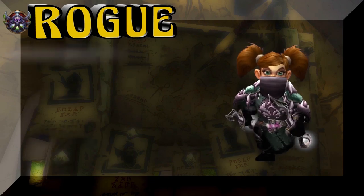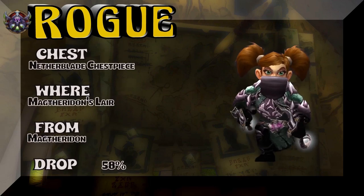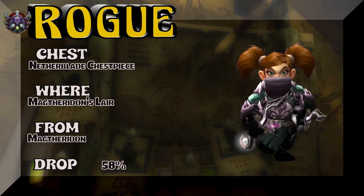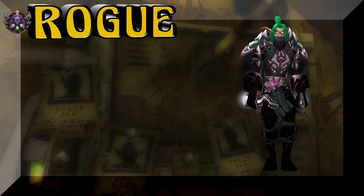Moving on, we're going to show you the chest, which is kind of behind that tabard there — Netherblade chest piece, Magtheridon's Lair. He's the one and only boss there — 58% on the drop rate to pick up that raid tier chest.